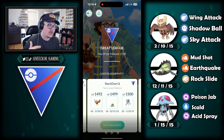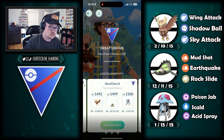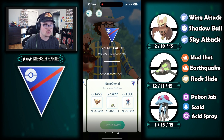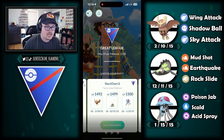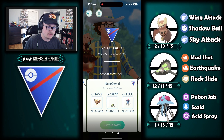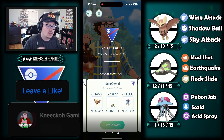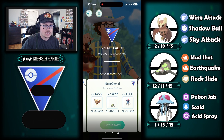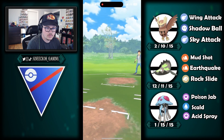The team consists of Noctile, Galarian Stunfisk, and Tentacruel. Noctile running sky attack and shadow ball, Galarian Stunfisk rocking rock slide and earthquake, and Tentacruel rocking acid spray and skull bash. Very solid team — I really love Tentacruel, it's one of my favorite Pokemon to use in GO Battle League, at least in Great League right now. Super fun, and I'm really excited to use the team here.